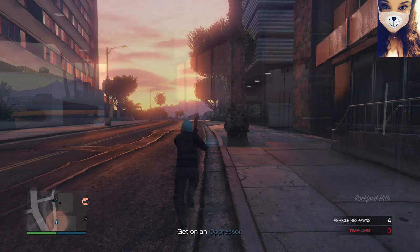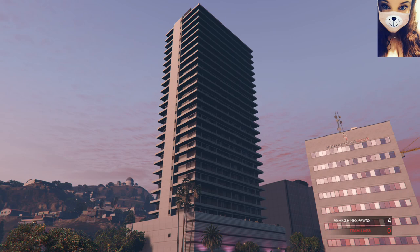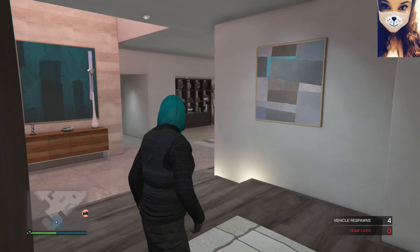Once you respawn, run back to your apartment and enter the blue circle — it'll spawn you into your apartment and you need to make your way to your closet. Once you've gone upstairs into your closet, this is the most important part: we are only going to change one component of this outfit, and that component is going to be the gloves. You need to switch them to any gloves other than the ones you are already wearing.